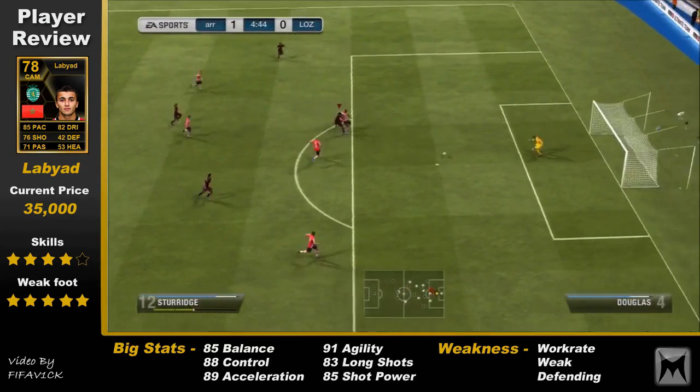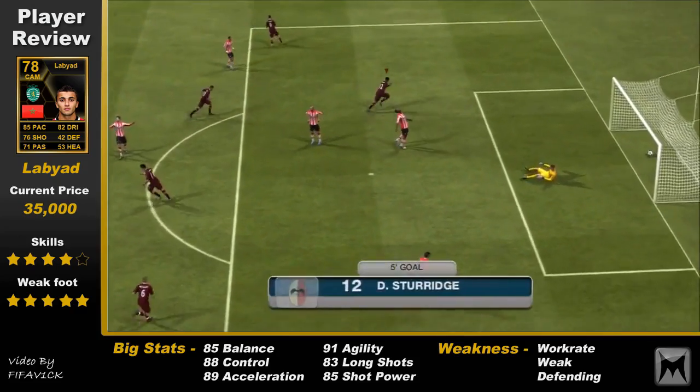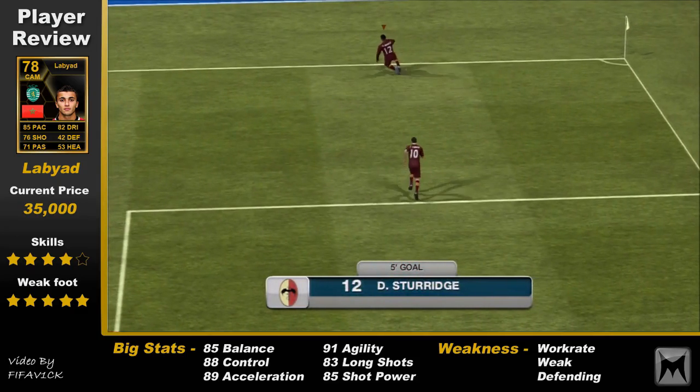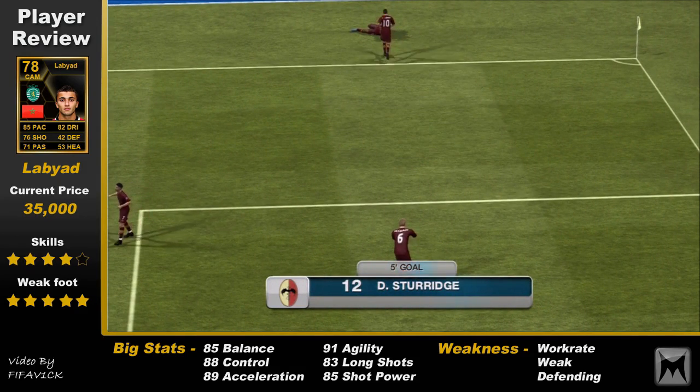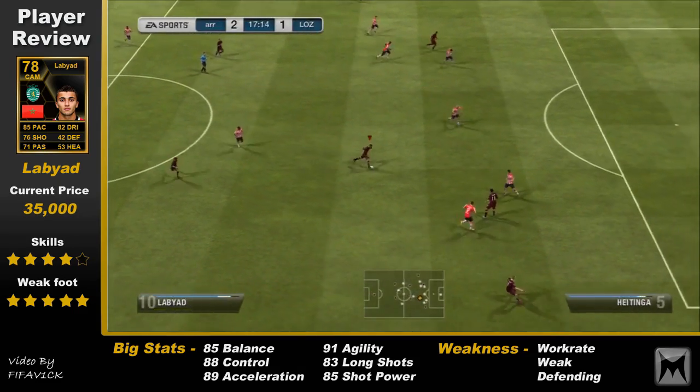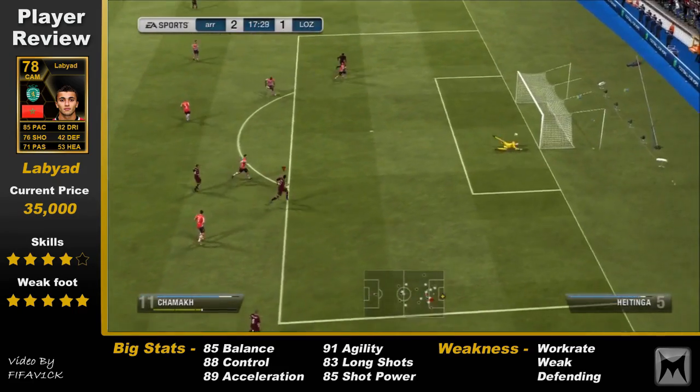The squad actually played quite nice. There's a gorgeous through ball from him there for that Sturridge goal. Sturridge was OP on his Chelsea card, but now he's playing down the middle for Liverpool he is mega OP. You can get him and Mirelas or him and Hernandez and he's just ridiculous.